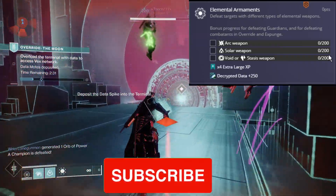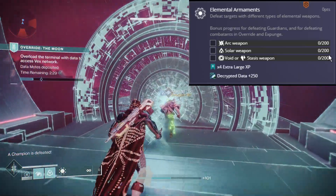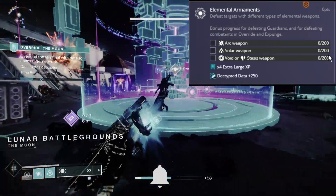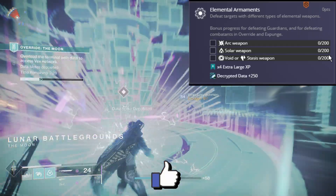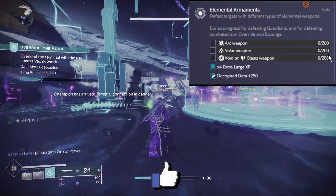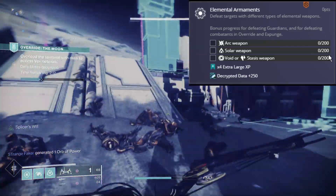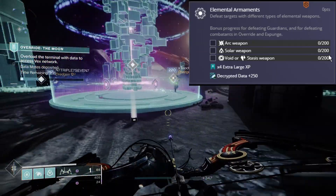This will synergize superbly with two of the other challenges this week: Armory-Wide Calibration and Elemental Splicing. You should be able to knock out Elemental Armaments in under an hour with a competent team. You earn times four extra large XP and 250 Decrypted Data for the completion.